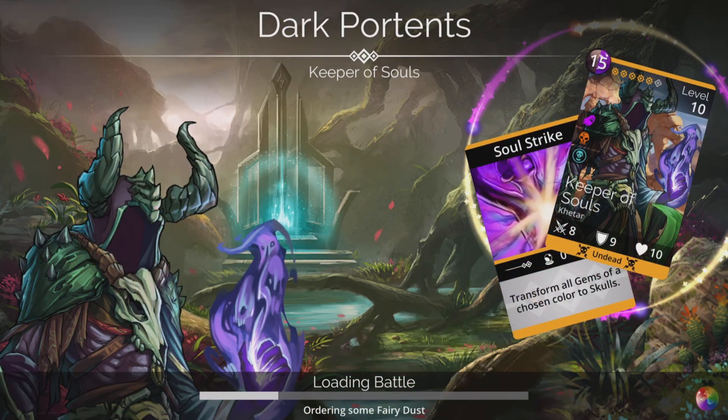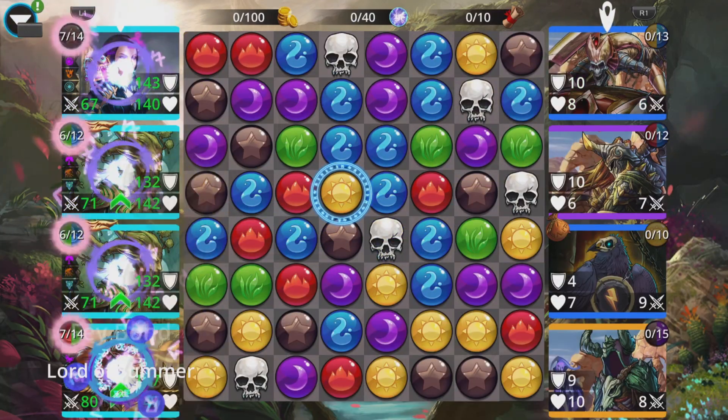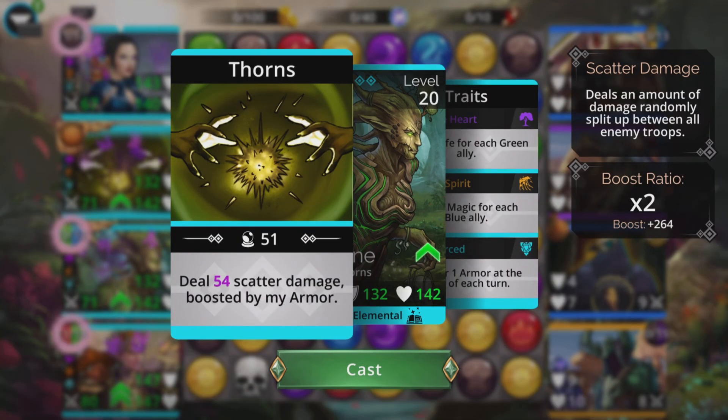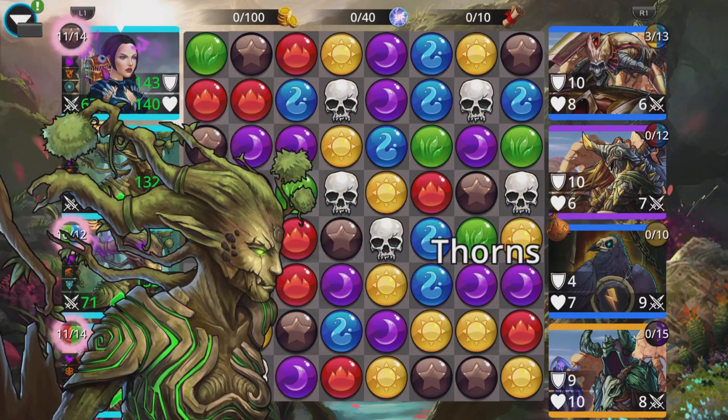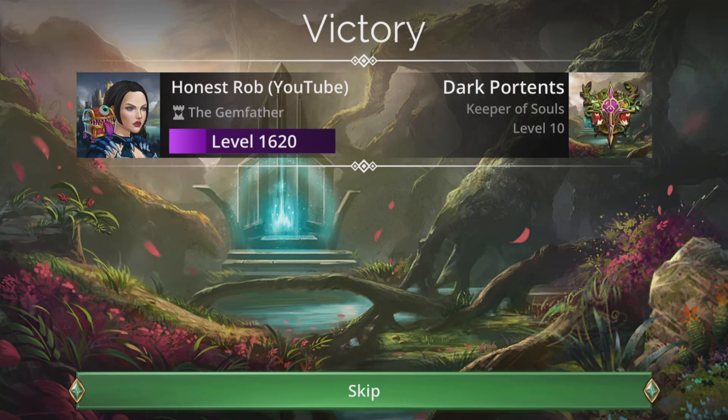Right, let's dive in — let's have a couple of punch-ups in the woods. We don't need much at all. We're enchanted, we've got 50% start, Rowan's ready to go. Scatter damage boosted by her armor — the boost for me is plus 264. That will be based on your magic, but the point is, in the early stages of the game it's going to be an absolute walkover.